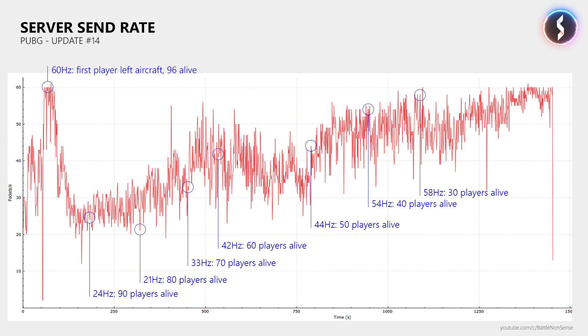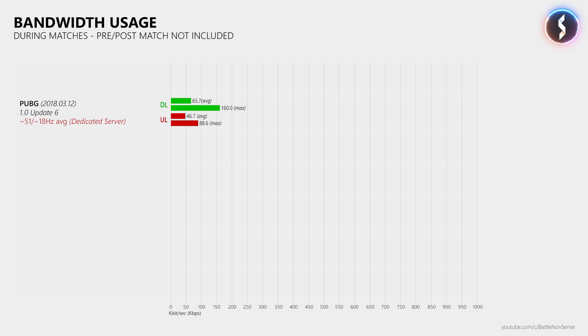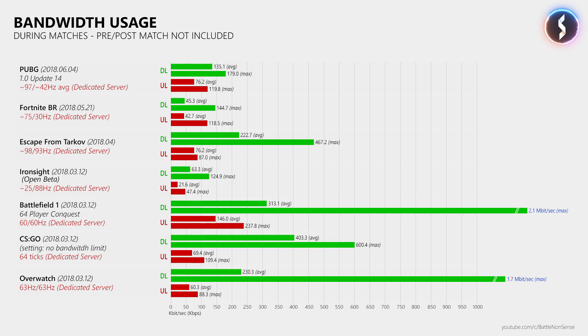But not just the send rate of the server was increased in this update — the game client also sends updates more frequently now, about 97 updates per second. By sending data more frequently you decrease the delay between the server and the client, but you also increase the traffic between the two. When you look at the bandwidth usage from before and after the latest update, most players should not run into any issues, even when the servers send up to 60 updates per second.